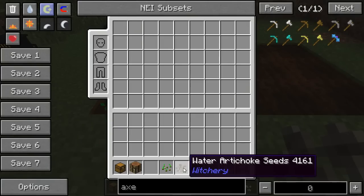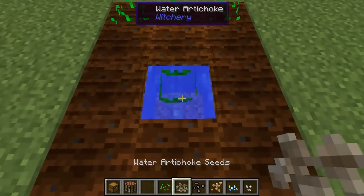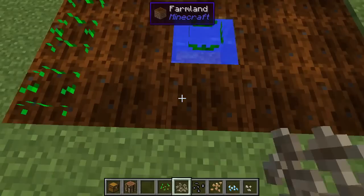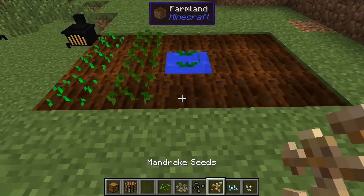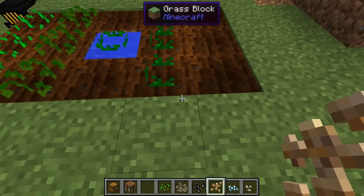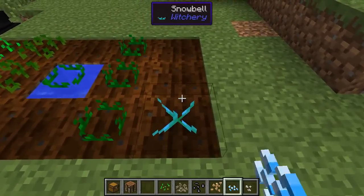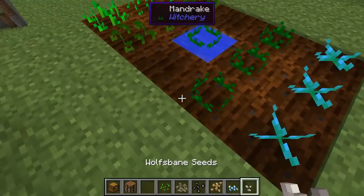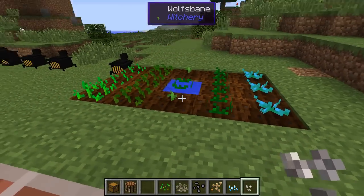The first seed is a water artichoke seed — you plant that on a water source block and it will grow just like a regular plant. The next ones are belladonna, then mandrake. You'll actually need quite a lot of mandrake roots, which is what you get when you harvest them. You'll also need some snowbells and wolfsbane.